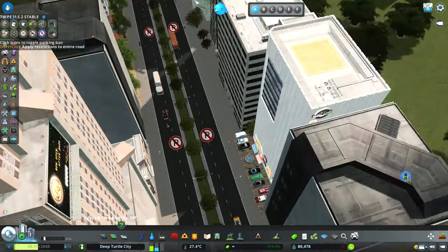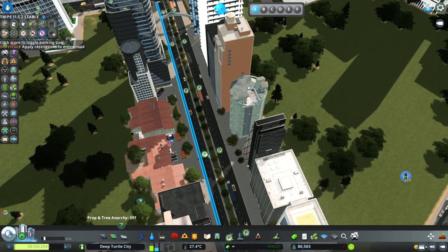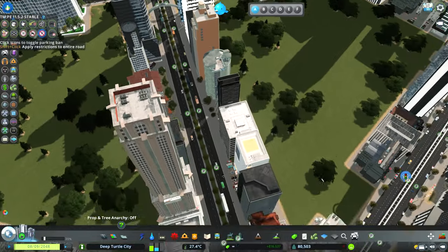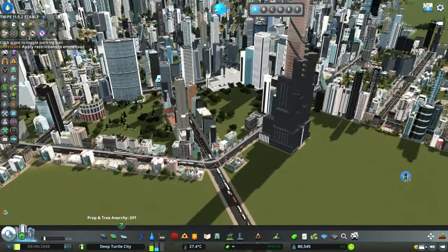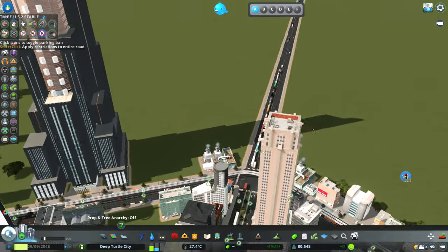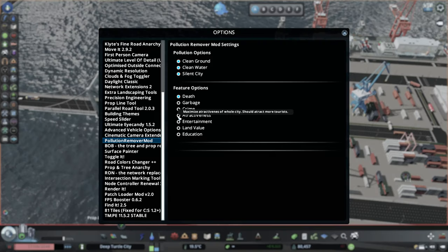As you can see now they're parking in places where they can. Shift-click again and they will park on the road if they want. The clear traffic button is a very funny one — the moment you click it, all the cars disappear completely from the city.